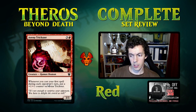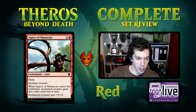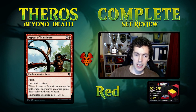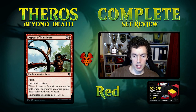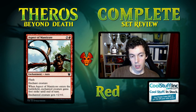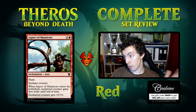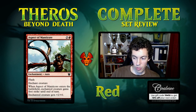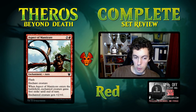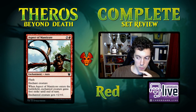Aspect of Manticore is three mana for a flash enchant creature — an aura that grants first strike and plus two power on the turn it enters. It's similar to Indomitable Will in that it's also a trick. But this card is a little overpriced. Indomitable Will is two mana and leaves behind plus one plus two. This card just leaves behind two power with no toughness boost.